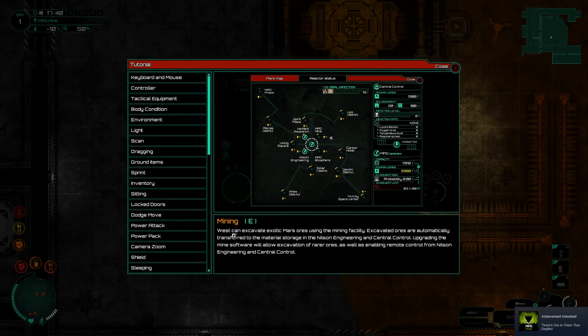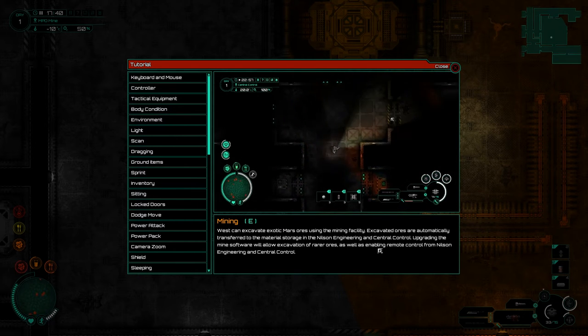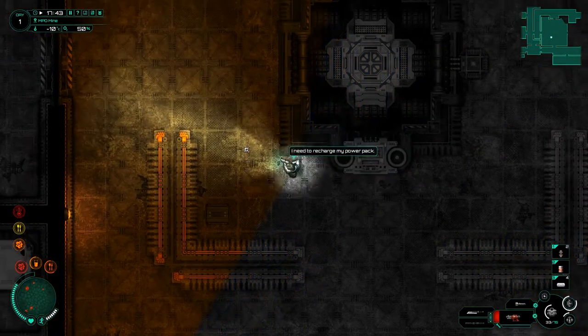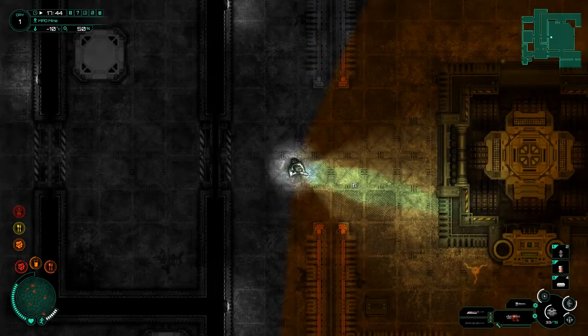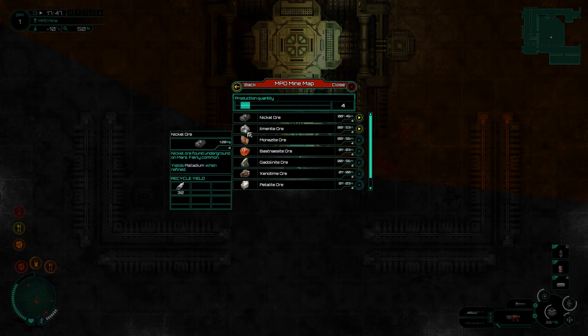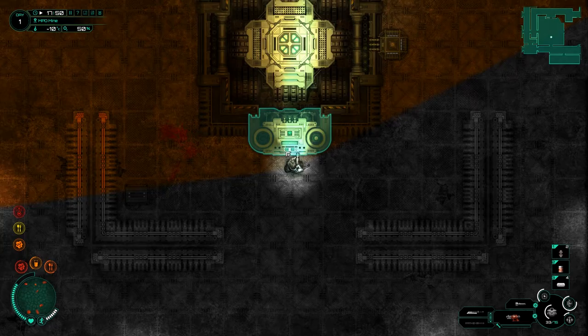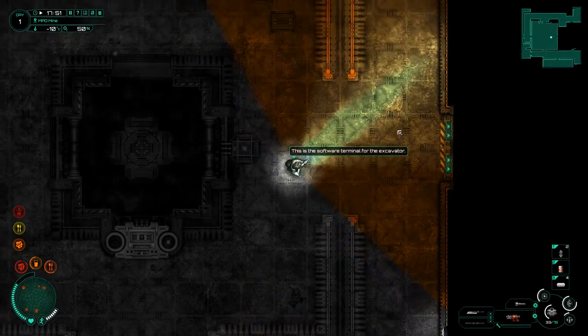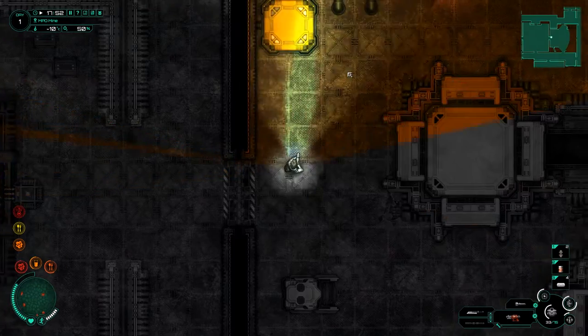There's one over there, nothing really to worry about. Mining West can excavate exotic Mars ores using the mining facility. Excavated ores are automatically transferred to the material storage in Nelson Engineering. Upgrading the mine software is something we need to look into. I need to recharge my power pack. I found the mine excavator in its software bay — only basic software is installed. I'll need better software to excavate other types of ore. This place is operated by Biglow Mining Company, the same one that owns the Solar Casino — maybe we can find software upgrade info there.